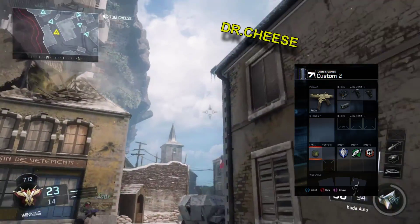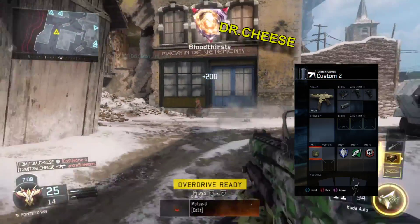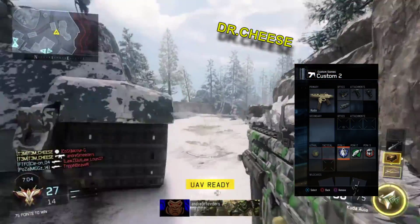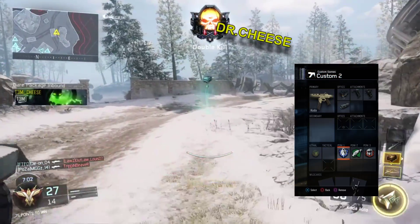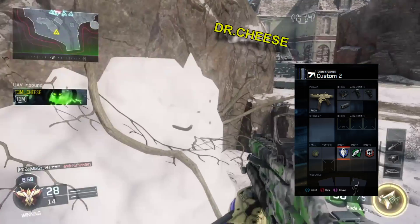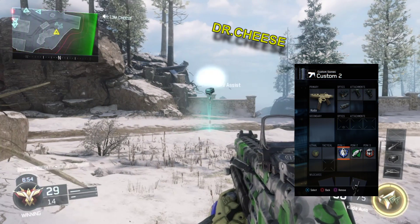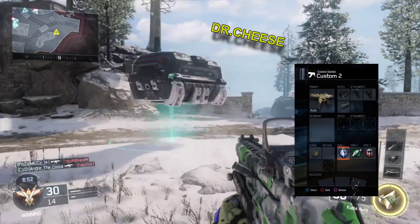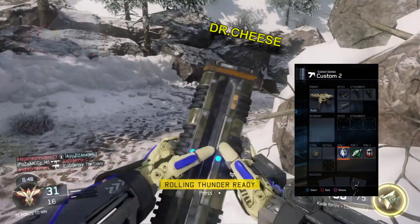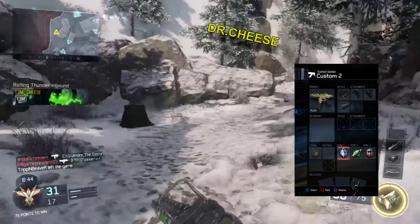I'm only using one lethal — it's a Semtex — basically just to get guys out of certain objectives, parking spots, or any other cases. Now with my perks: the reason I use Black Jacket is obviously for explosives. There's a lot of things going on, especially if someone is using the bow and arrow. You know how it goes, we just keep hitting our wrecks — but that really does help there.